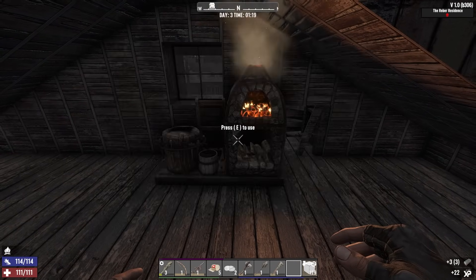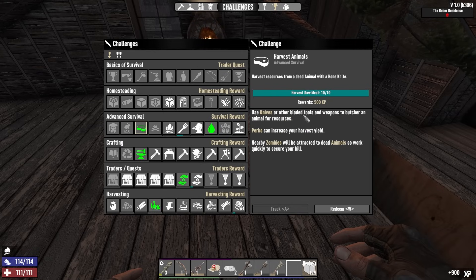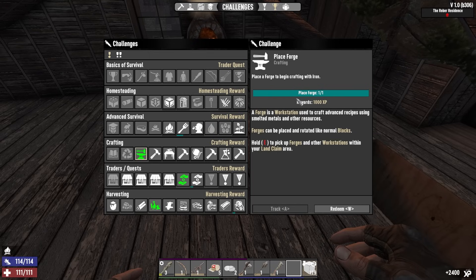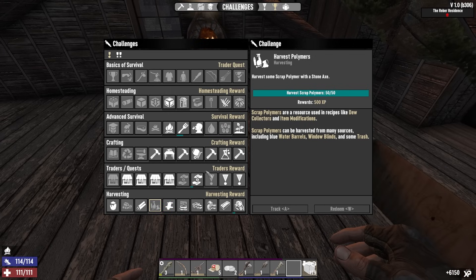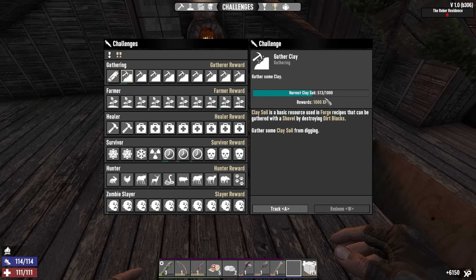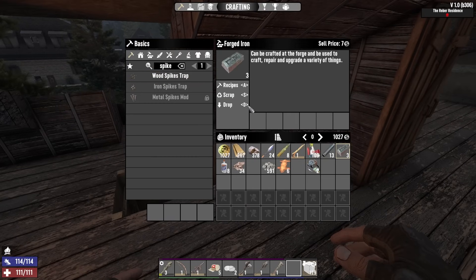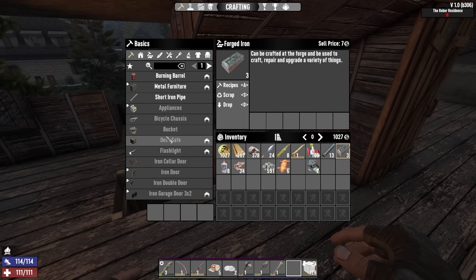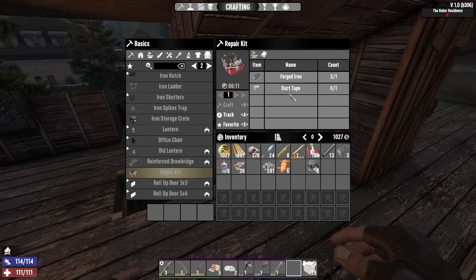I want to start solidifying this place. Also, challenges: put down a torch, kill a couple rabbits, harvest meat, place the dew collector, place the forge, buy items, harvest 50 polymer. We're getting close on gathering clay, some wood, farming stuff. Looking through what I can make — I don't really care about most of this right now. It will be nice to make repair kits, although duct tape is going to be an issue. I could also make the iron storage crate.